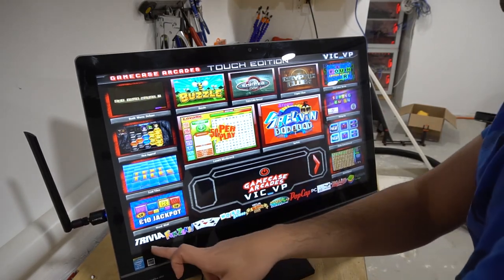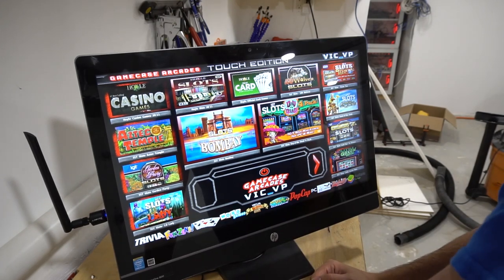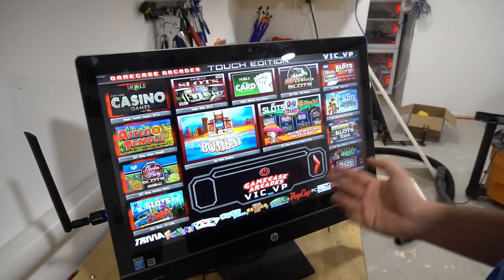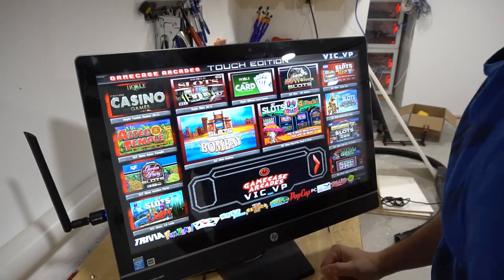That's really it. Like I said, the main first four categories are based on the emulator known as ITBox. The other ones are running executables, which we'll talk about on the next one — which is casino.